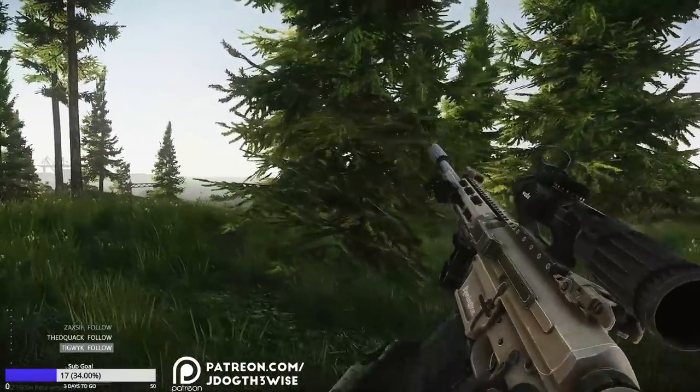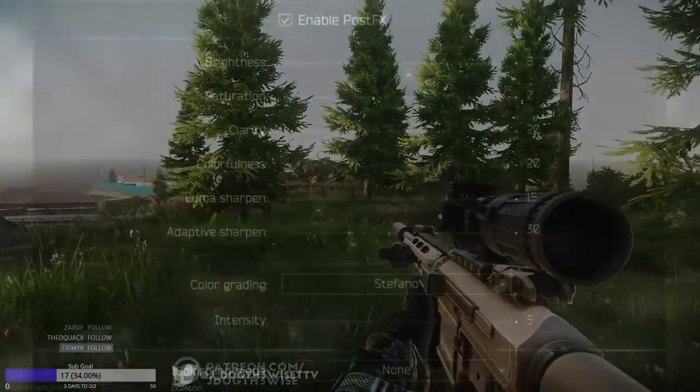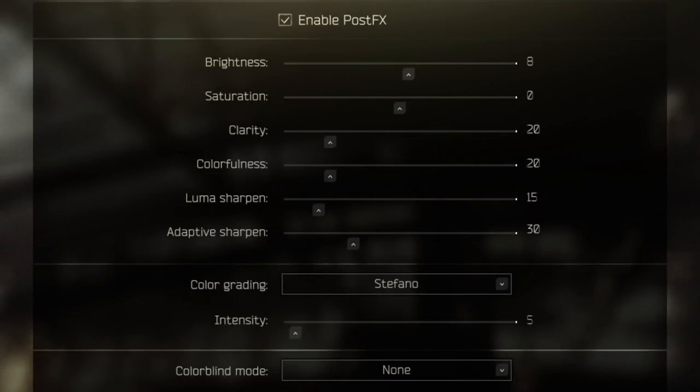So that's it for my basic graphics settings, and now I'm going to move over to my post-effects. For my post-effects settings, the goal is the same as my normal graphics: to improve lighting, shadows, clarity, and color without making it look unnatural or deep fried.